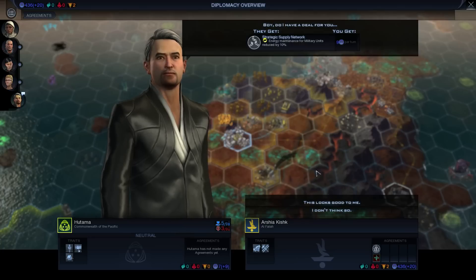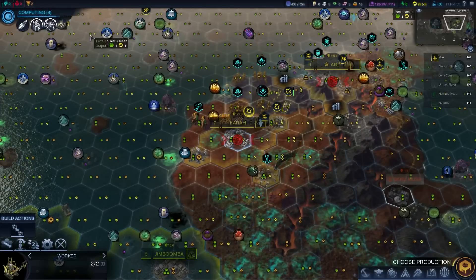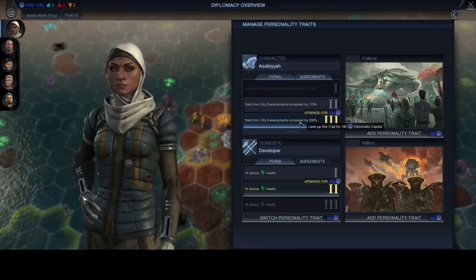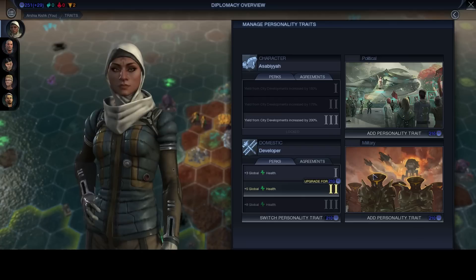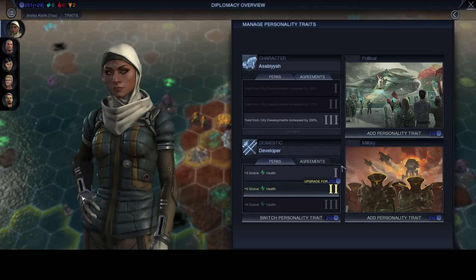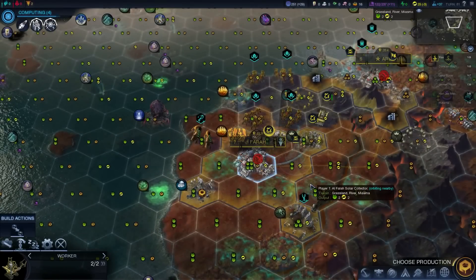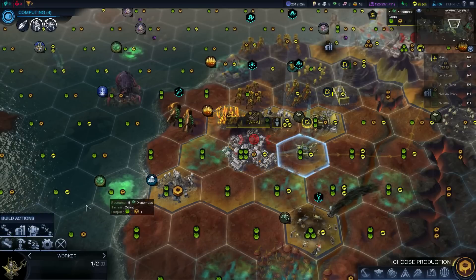We get nine Diplomatic Capital. I should spend some of this now. My personality traits - let's get that one, 145. The next one's 210, which we can actually afford. So I need to start to figure out which one I'm going to go for. I don't think I'm going to continue down the health route. It actually costs to switch, and that increases every time.